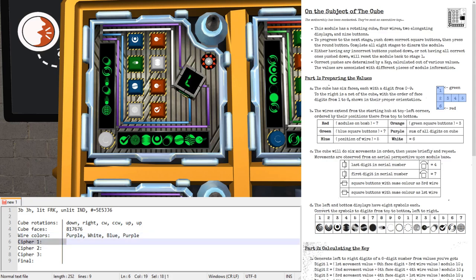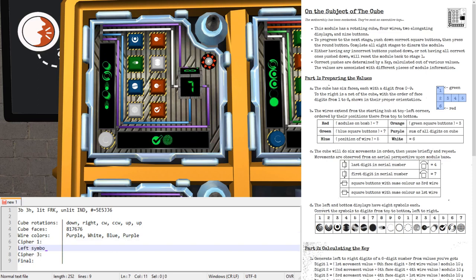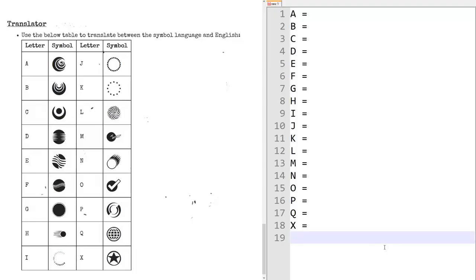The first cipher is the result of a calculation that we will need to do, so let's skip that for now. The second and third cipher are actually the symbols on the left screen and the symbols on the bottom screen. So let's read those out. Here's the table with all of the symbols that come up on this module — I'm now going to walk you through the names we've established for these symbols in the community. Most of the symbols have multiple possible names and I will list all of them, but there's always one that seems most common.